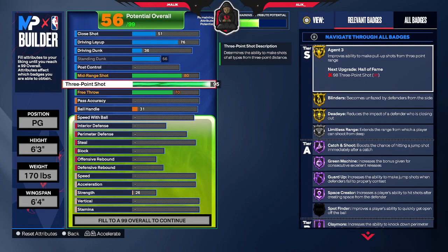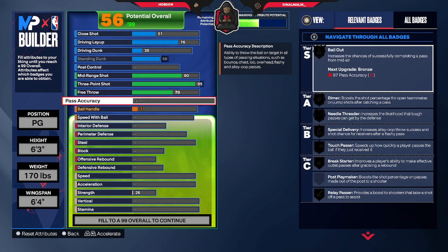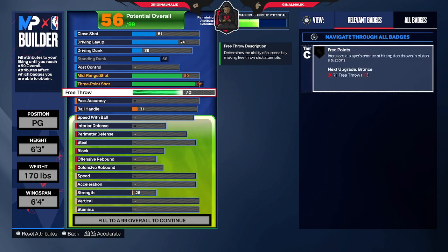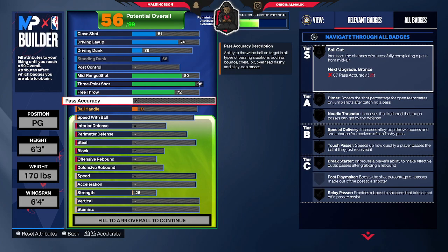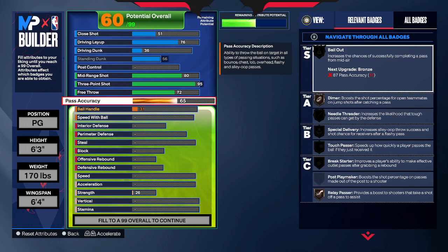Agent 3 on gold. Come on, man. Walk with me, gang. Free throw, you're going to put that on 72. Look at that — you get the free points badge too, just in case you want to go play some Pro-Am or something. This is the build I will be using in Pro-Am. For pass accuracy, we're going 75.